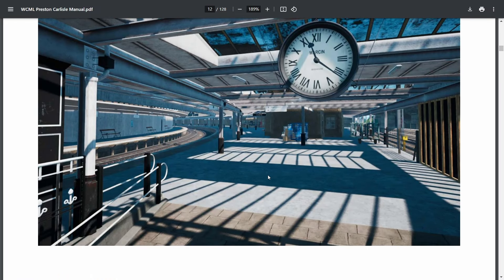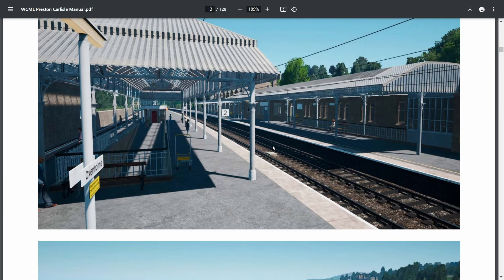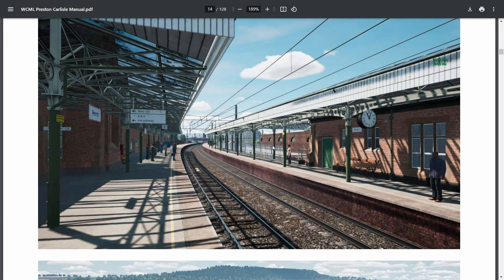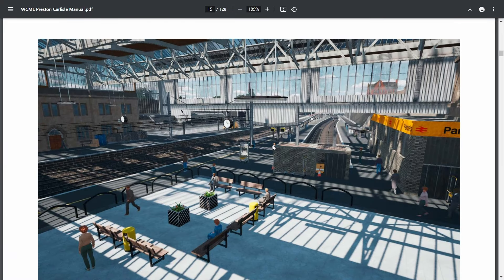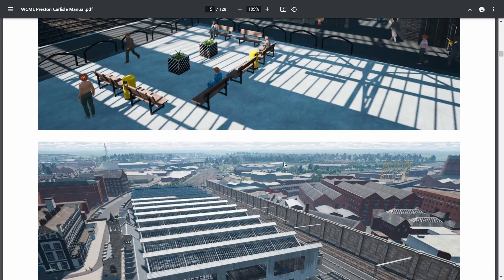Carnforth — again, WCML. None of the express services stop here; the platforms were demolished, so only the local services stop. Oxenholm looks pretty good. Penrith — the scenery looks awesome. Carlisle Citadel is looking really gorgeous. I think Carlisle is my favourite station on the route — it just looks really, really good.